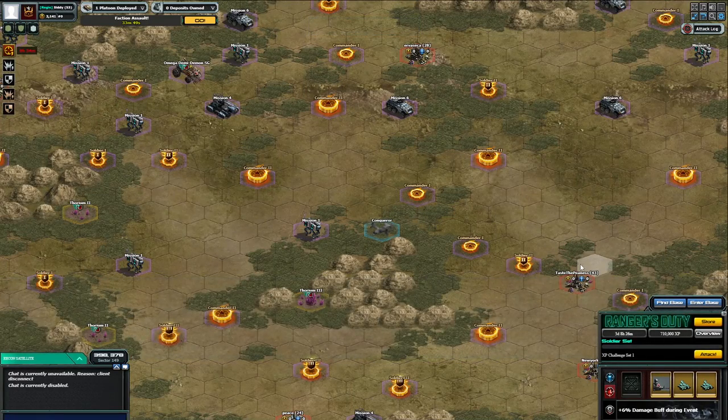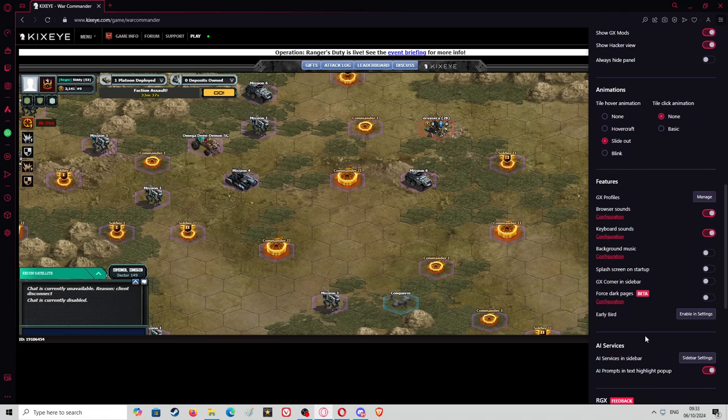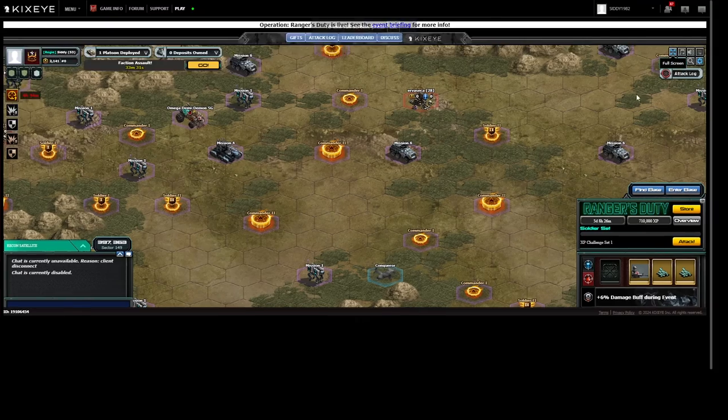Yo, what's going down commanders, hope everyone's doing fine today. I've got a lot of people asking how to zoom in and zoom out in the game. You can do it in the browser — there is generally a zoom in and zoom out option in the settings on any browser. You can find it, it's normally three dots or something like that, but there is an easier way to do this.